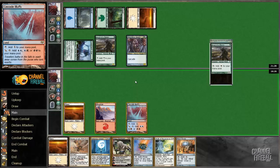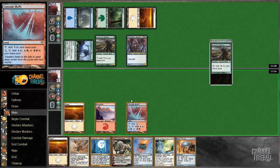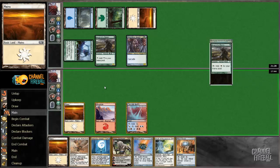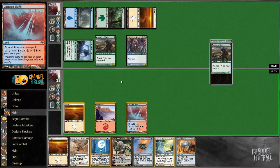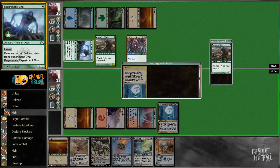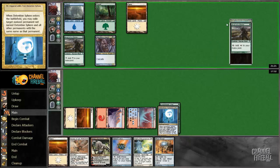The problem is we actually take a lot of damage, so I'm just trying to avoid getting Overrun. If I cast a Detention Sphere followed by Wall of Reverence, that should do a pretty good job of holding the fort. But that seems kind of like a spew of a Detention Sphere. We're going to have 5 damage next turn. If he removes our threat, then we take a bunch. I'm going to cast a Detention Sphere and get the Experiment One. Our hand is pretty loaded — I'm just kind of afraid of getting run over.